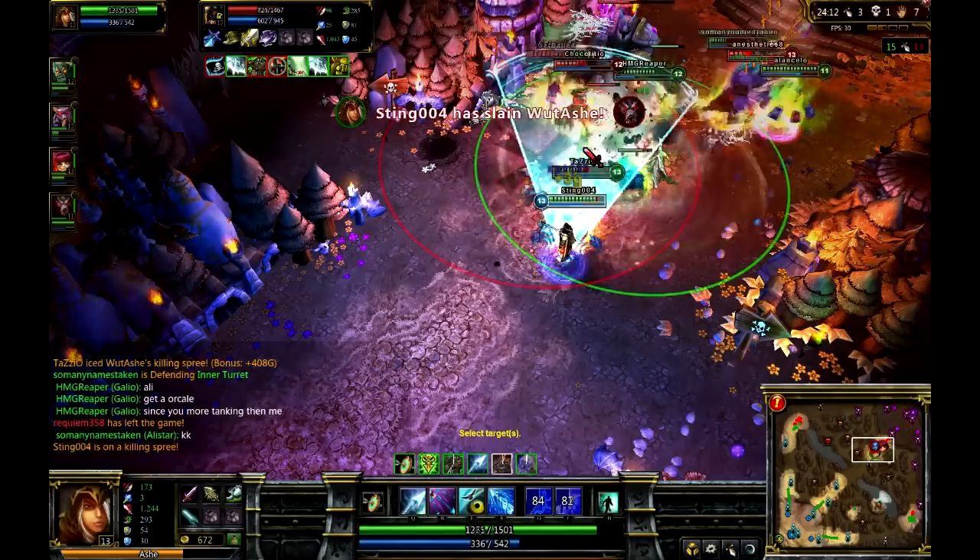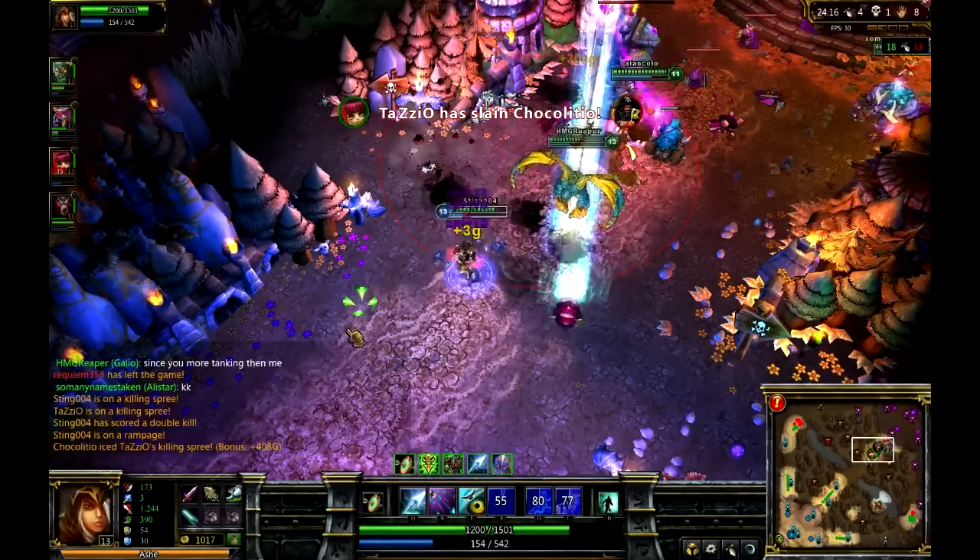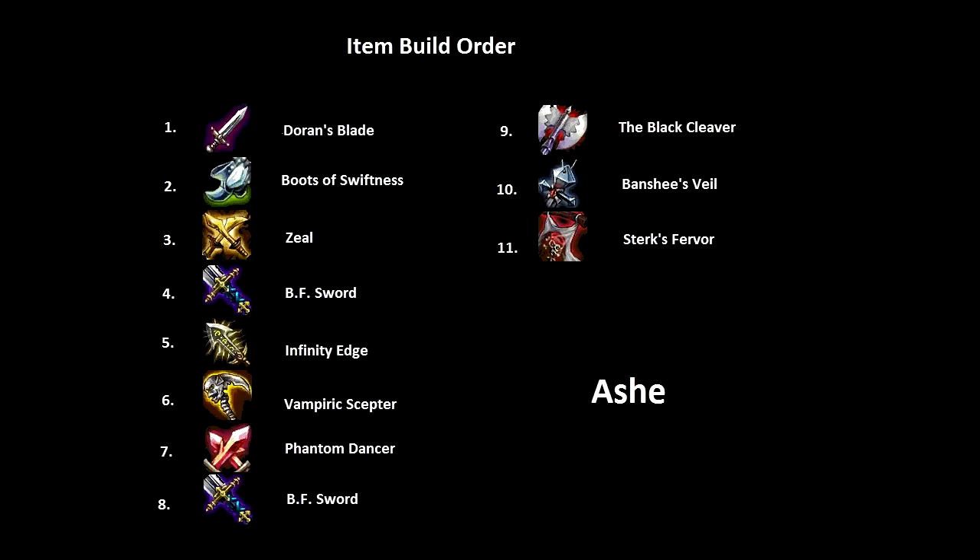And here's my item build order. It's pretty offensive. You want to start with Doran's, get Boots of Swiftness — you want to be really quick. Zeal's: I like to take Zeal early on a lot of carries because I love the extra movement speed and attack speed. BF Sword. As you go down the list you're just going to see a lot of damage. Throw in the Banshee's Veil at the end just because Ash can be easily targeted. And there you go — that's my Ash guide. I hope you guys like it.